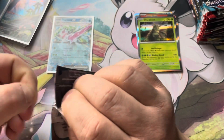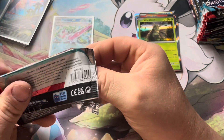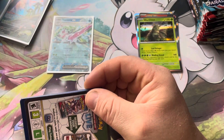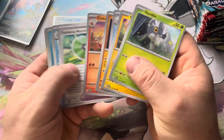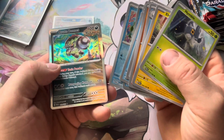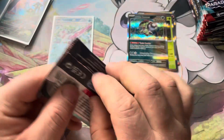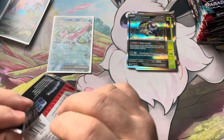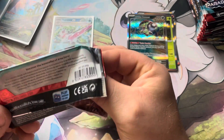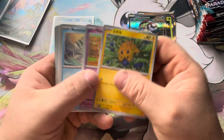As for what's going to be good with this set: Roaring Moon is going to be the center card of a deck. Brute Bonnet as our holo — not too bad a card either. Roaring Moon and Goldango are probably going to be the two main decks that come out of this set. Iron Hands is not a main deck card — oh, and I guess Iron Valiant as well.